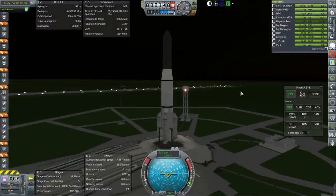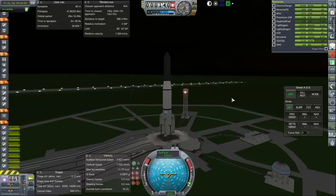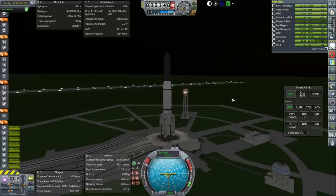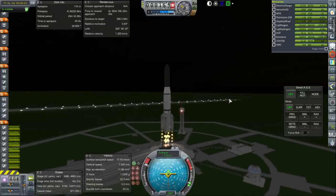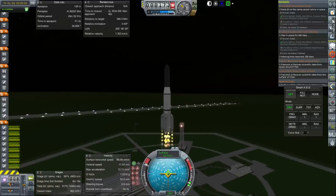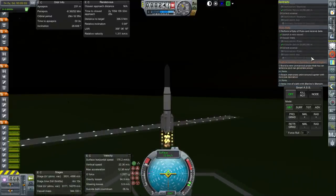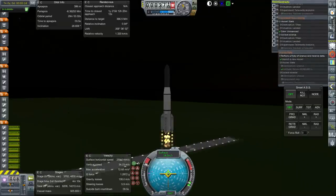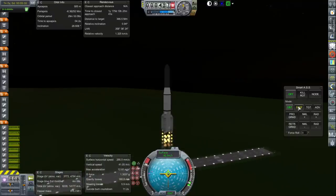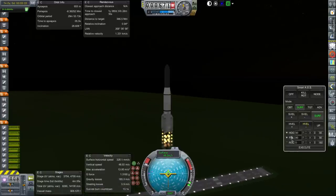Alright, here we are with our Ambassador mission. Throttle up, SAS on, and ignition. Launch. This is the third Ambassador mission — one of them is on its way to Pluto, and we do have two flyby missions in addition to that: a Neptune flyby and a Uranus flyby. So these are all sort of backups for one another. We've got one mission headed out to Uranus and Neptune, and this will back that one up.